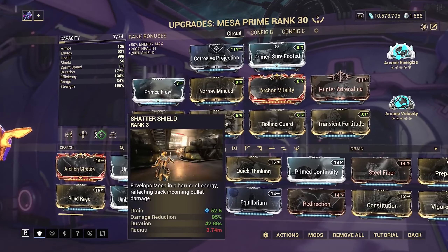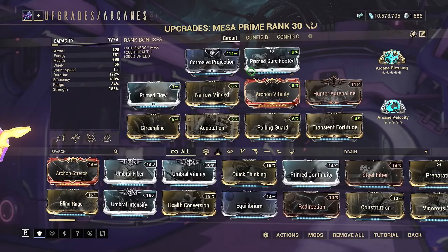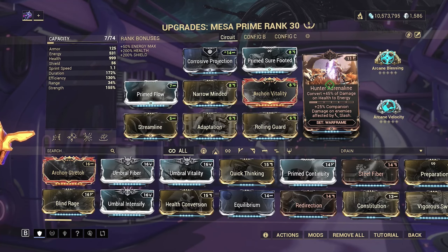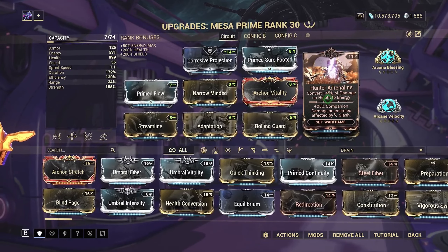Since Mesa has some damage reduction on her abilities, I'm not too worried about getting armor on her. I just built Adaptation and Vitality. I think I can change out Energize for Arcane Blessing for some more health, because on health tank builds you can put on Hunter Adrenaline — when your health gets damaged, you get energy. Since you really can't use Equilibrium without Synth Fiber, you can just put on Hunter Adrenaline for energy regeneration.